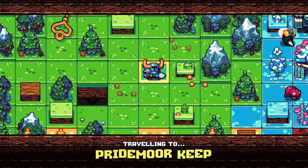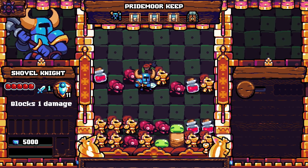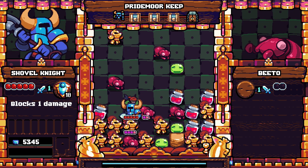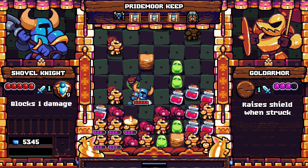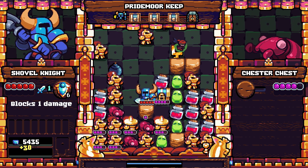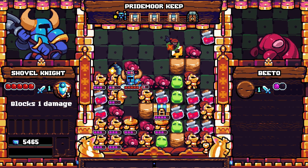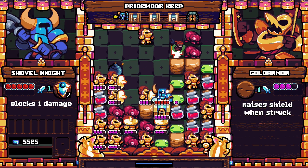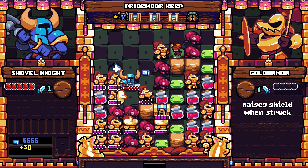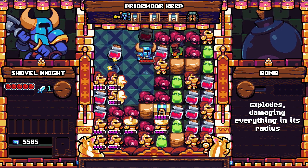That's a lot trickier than I thought - you really have to keep an eye on your health. Already introducing new enemy types! 'Raises shields when struck.' Be careful for them. So once you hit them, you cannot hit them again from the direction of the shield - you have to hit them from a different angle.